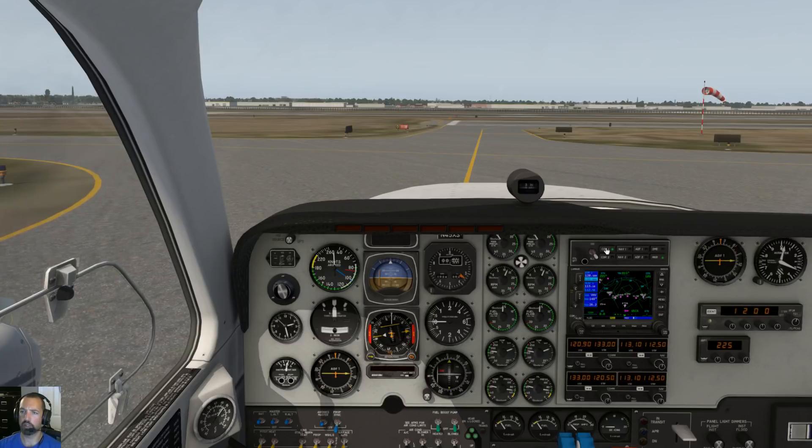Ground, Baron 1-3-2-Kilo Tango, actually request Runway 11R via Alpha and Delta, just straight ahead here. Baron 2-Kilo Tango, Roger, Runway 11R, taxi via Alpha Delta. Runway 11R via Alpha and Delta, Baron 2-Kilo Tango.